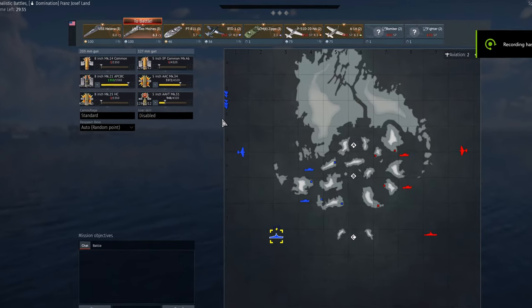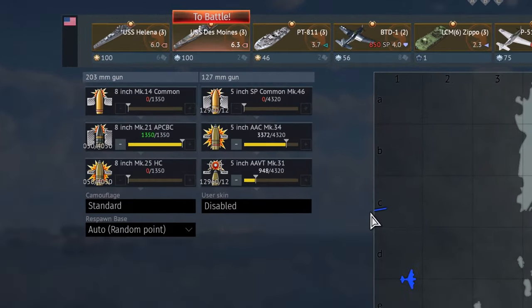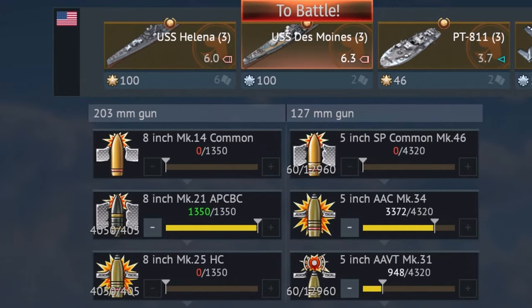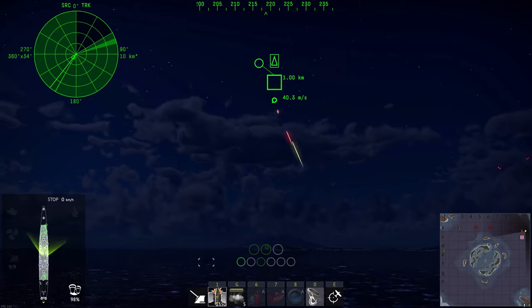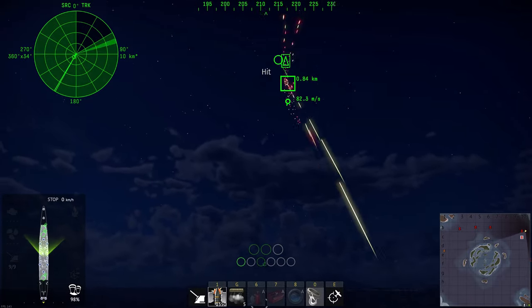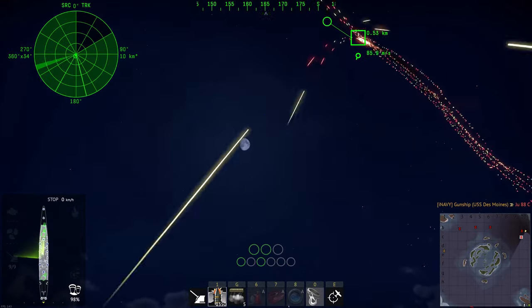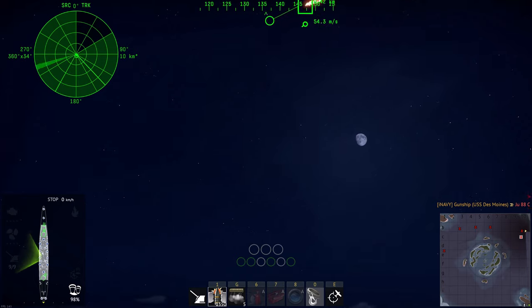Going into battle, I load up the Des Moines with all AP shells, because I have actually been close to running out of ammunition in some battles. For the secondaries, I just go all HE, and I have a small amount of VT shells as well. It does come with a radar, so you can use that against planes, but most of the time the AA takes care of all the small ships and planes in the vicinity without you having to do too much yourself.